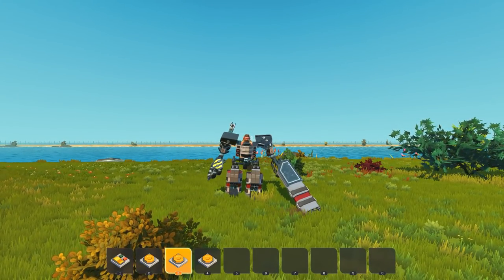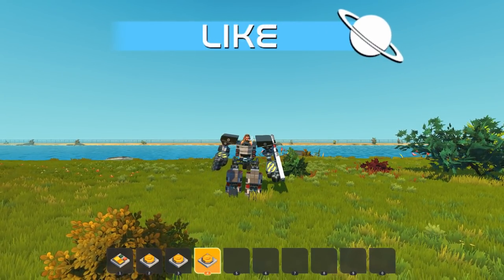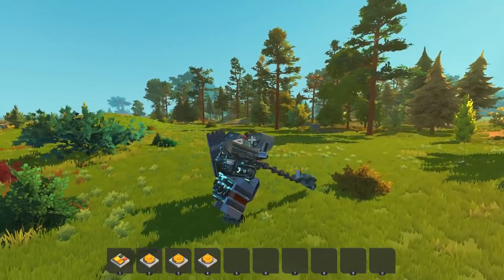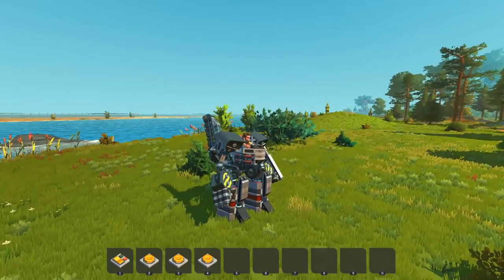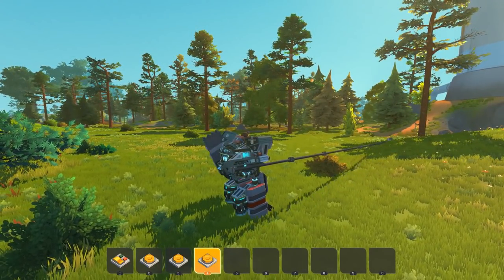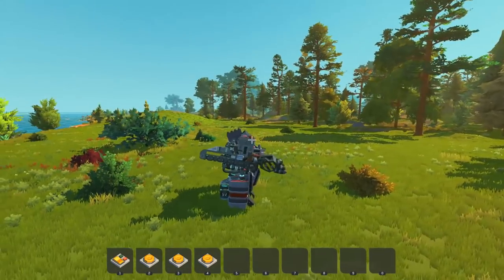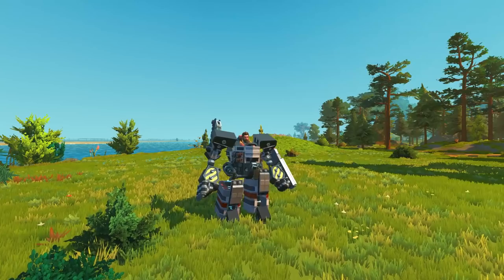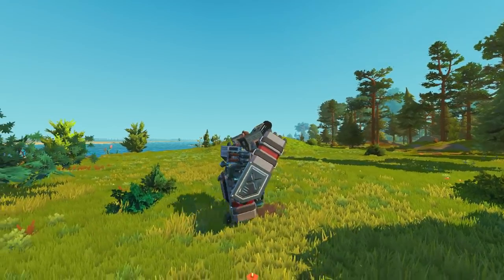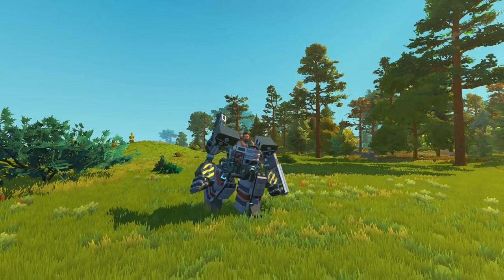We've got some buttons here for shooting spud guns, and what looks like a defensive position — kind of bringing up the armor plating on your side. And then we also have a rocket punch! When I press four it spins up the rocket punch and sends the fist out, and when you let go it just retracts right back in. The way it walks, the rocket punching fist, and the flight capability — this thing has it all.